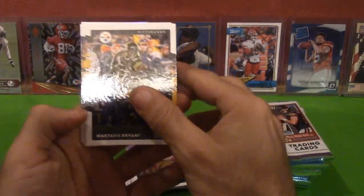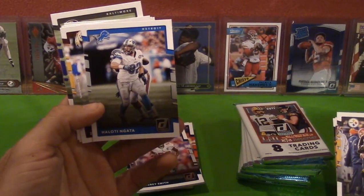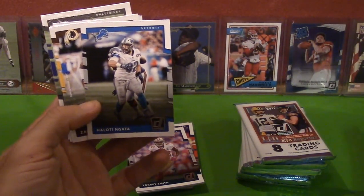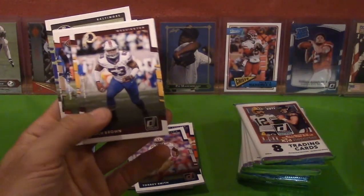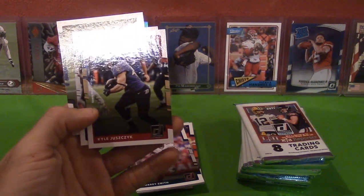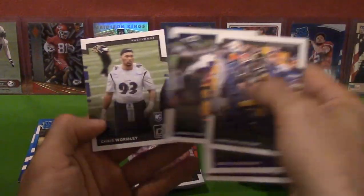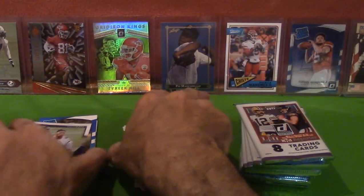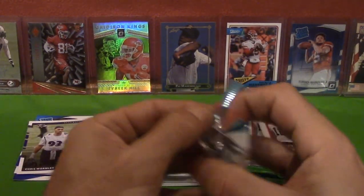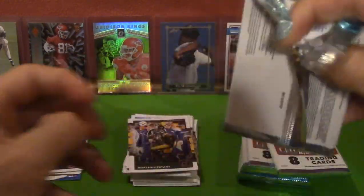Martellus Bennett, Jermaine Kearse, Kenyan Drake, Jordan Howard... Lotta Neguara — I can't even pronounce it. I don't know. Zach Brown, Kyle... Kyle Juszczyk — I'm sorry man. Aaron Donald, Chris Wormley. Some of these names, I'm sorry — I'm terrible. Comment below how terrible I am at pronouncing these names.